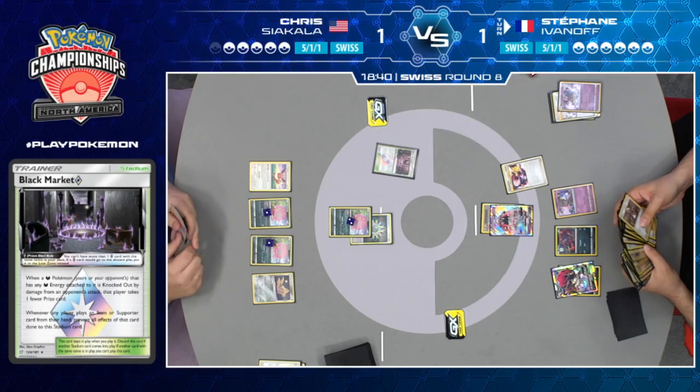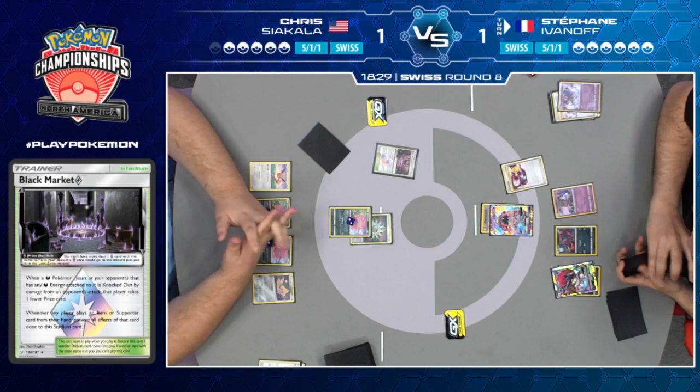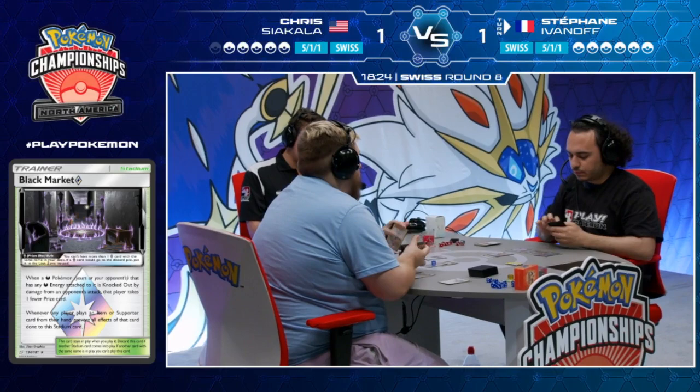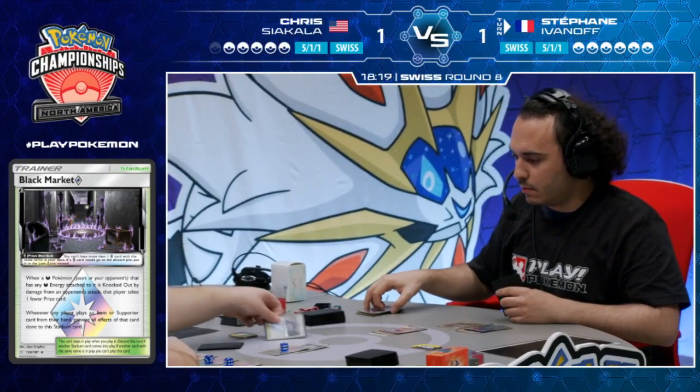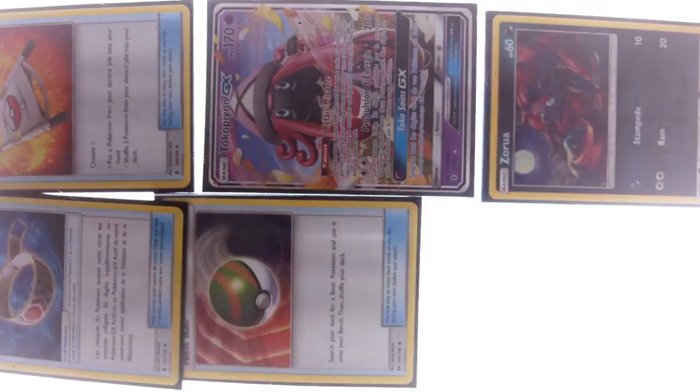Stefan is one step ahead — using Pokemon Communication for that Marshadow, and can use its ability to discard the Black Market Prism Star and say, 'Nope, none of that stuff here — I'm taking my prize card.' This Marshadow doesn't like to Let Loose, but it does like to get rid of powerful stadiums like Black Market. With Black Market gone, it's fair game time. He resets the Stadium, goodbye Black Market, goes to the Lost Zone, and Energy Drive for the knockout.